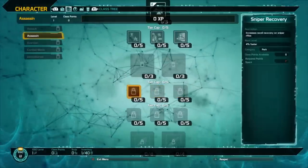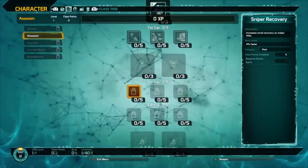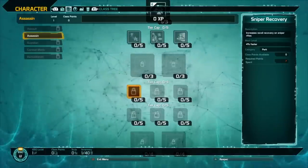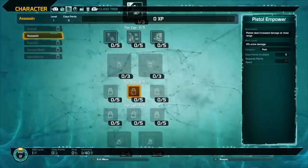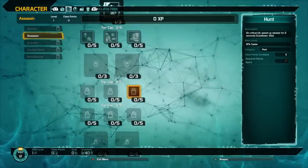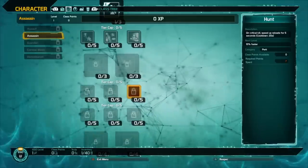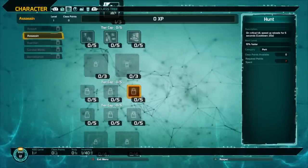The next three perks are Sniper Recovery, Pistol Empower, and Hunt. Sniper Recovery increases recoil recovery on your sniper rifle so your crosshairs return to where you shot. Pistol Empower gives pistols increased damage at close range, starting at 4%. Hunt means on a critical kill, reload speed is increased for 5 seconds with a 20 second cooldown — you have to hit the enemy's weak spots, which the Assassin is focused on anyway.